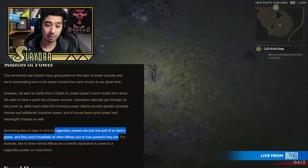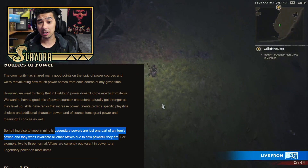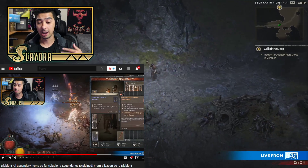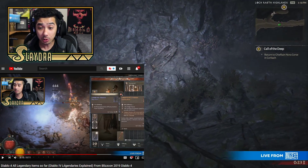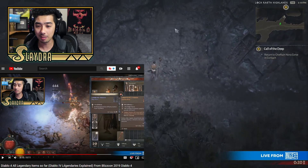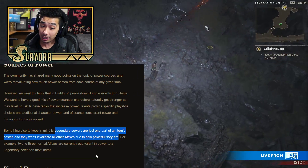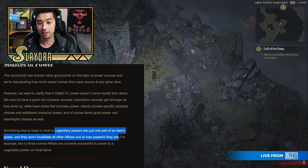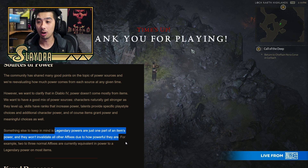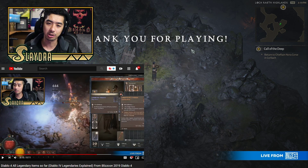Another important point from this post: legendary powers are just one part of an item's power and they don't invalidate other affixes due to how powerful they are. I've made a video going over all the legendary abilities in Diablo 4 — I'll pin that down below. To really sum it up, some of the legendary powers are absolutely insane. Looking at one example, it makes your crit strike go up by 49% for five seconds — that's just way too powerful. But specifically in this post, it says they won't invalidate other affixes. This opens up the doors to a lot more possibilities, and overall I'm happy for that — I want many different ways to be endgame viable.